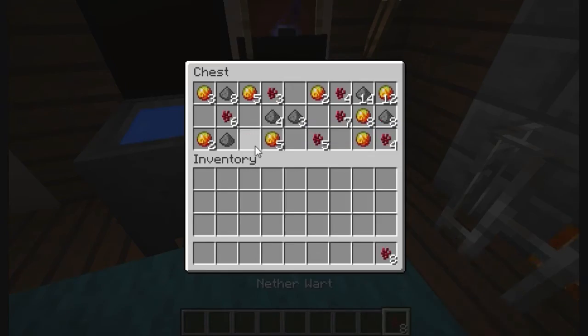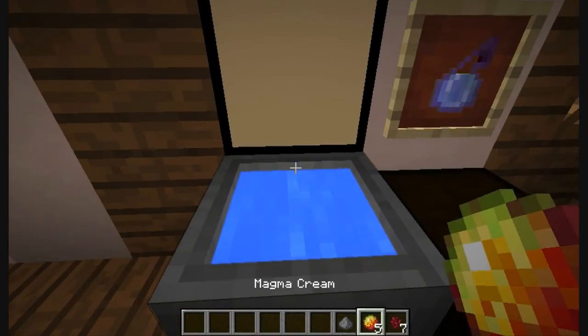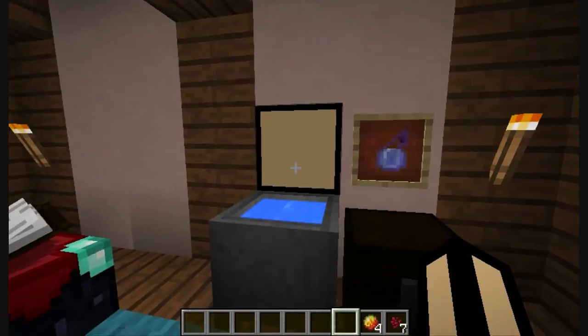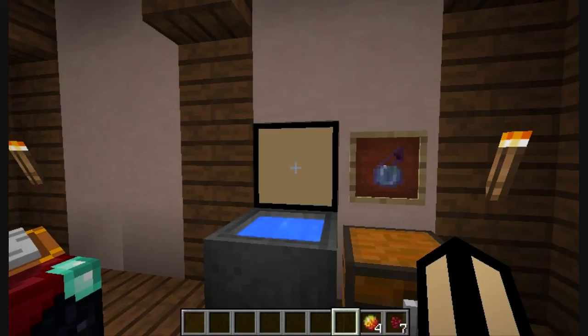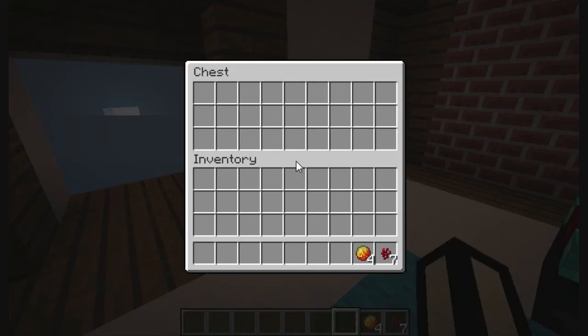So here we have our ingredients, so let's take them, and if you throw them in this cauldron, our potion will start brewing. So when this light turns off, it will have finished brewing. So there you go, the light turns off, and these are our potions.